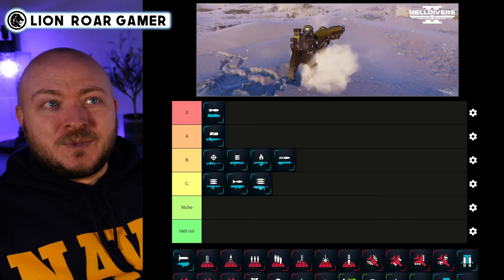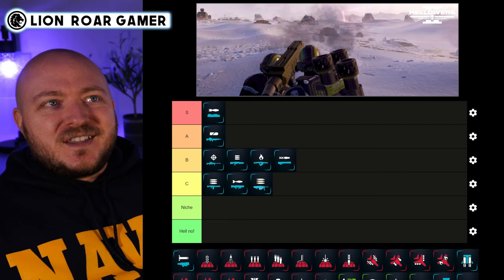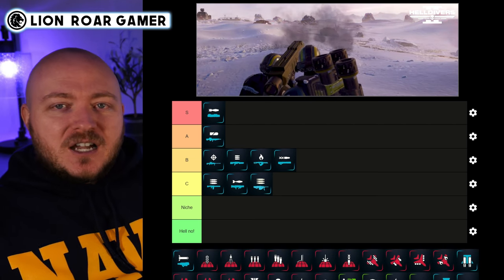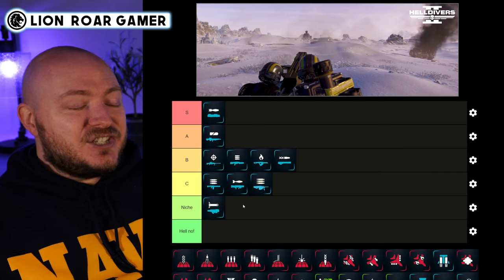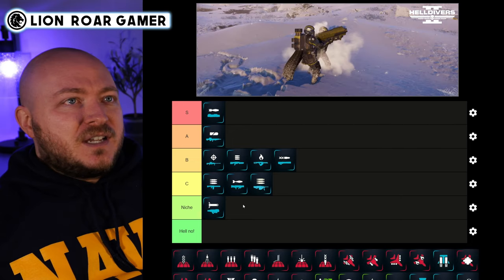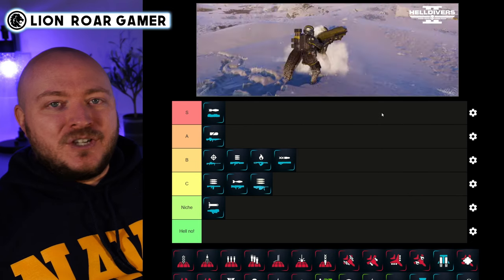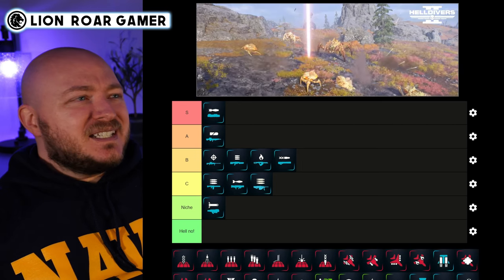The Spear is a longer range weapon and it can take down bile spewers, tanks, and similar targets. But right now I think it's kind of broken in a bad way — it doesn't lock on to opponents like you want it to. It is extremely accurate when it does lock on, but it's just not doing its job right now. I'm putting the Spear in niche because you can use it, but you have to stay away from enemies, need a teammate, and it's just unfortunately too slow.